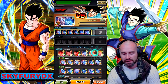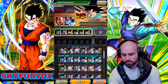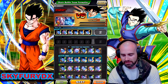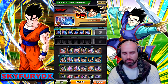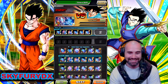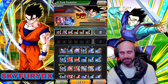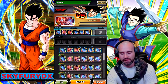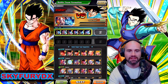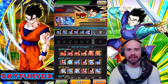Obviously this one here with the Gokus isn't really going to be too great. But here's one that's got the SSR and the TUR for LR Yamcha, but there's no LR Yamcha in there. So we're just going to keep hitting update and going through these until I find something that I'm pretty confident is going to do pretty good. Then we're going to come back in and I'm going to show that to you.